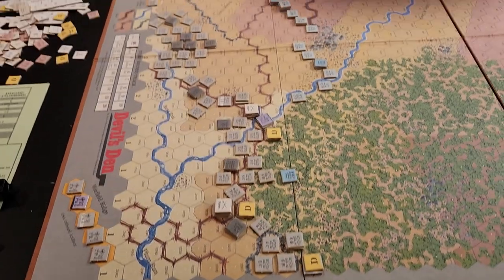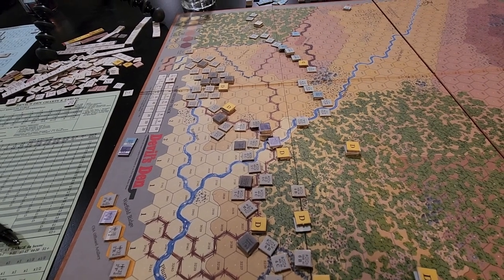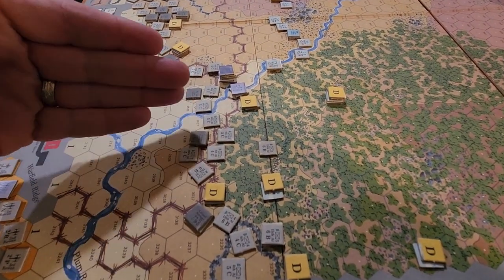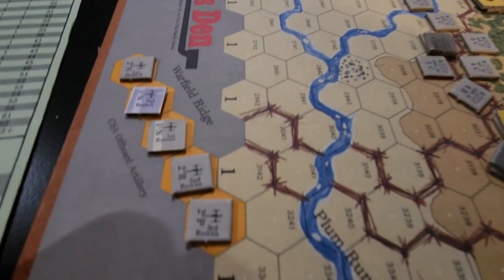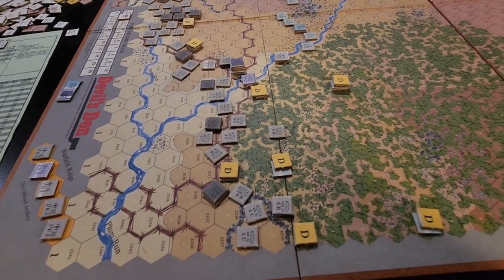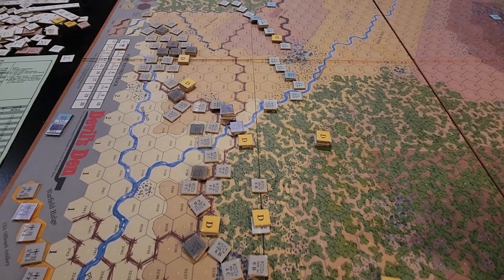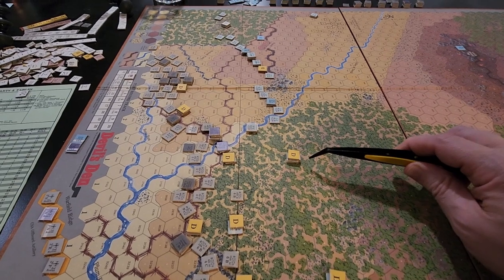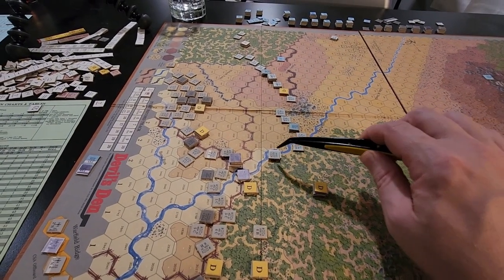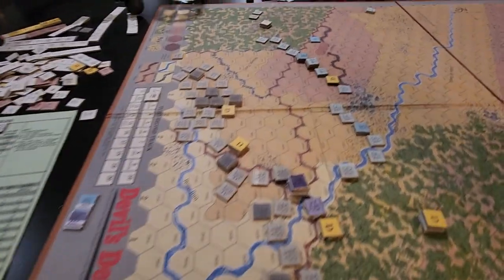Welcome back for the top part of Turn Two — we're probably about 12 minutes into the fighting. Robertson's Brigade had pushed up here, Law's Brigade was pushing up in this area. The Confederates took another artillery loss; both sides lost exactly four strength points each, so that's another 60 casualties in four minutes. Elements of the 2nd U.S. Sharpshooters are basically starting to fall back and retreat, and several units are now ineffective.